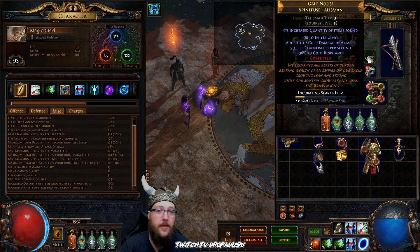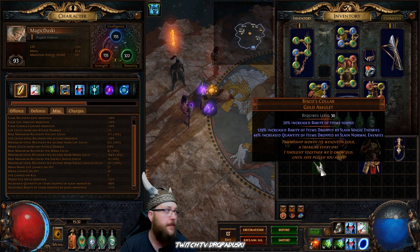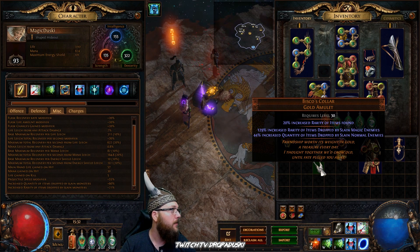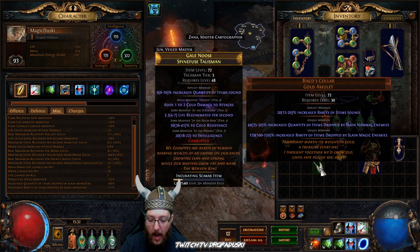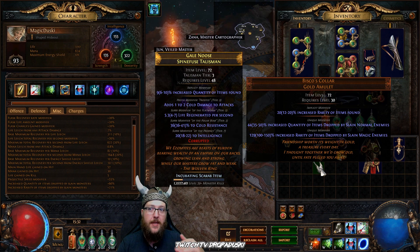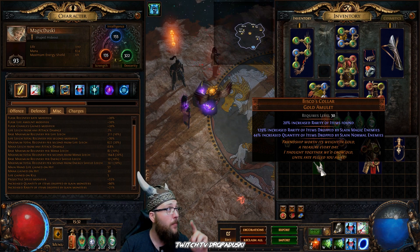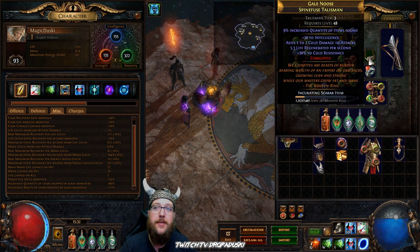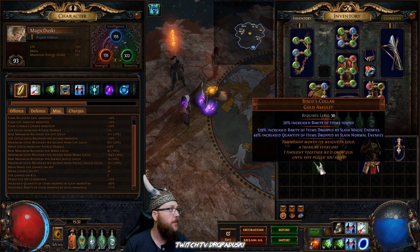Since we're on the amulet, let's talk about some alternatives. You can also use Abisko's Caller — this isn't that expensive this league, I picked this one up for about 20C. What this does is it gives you up to 50% increased quantity of items dropped from slain normal monsters. Now that is key — the quantity on this only affects normals.